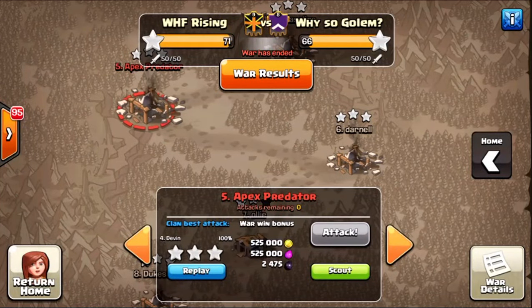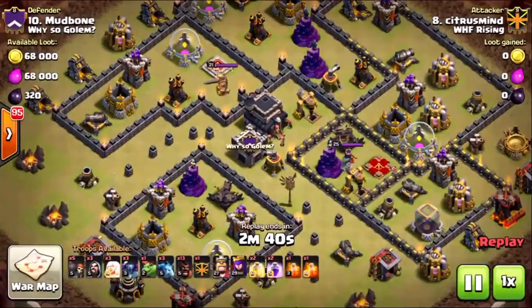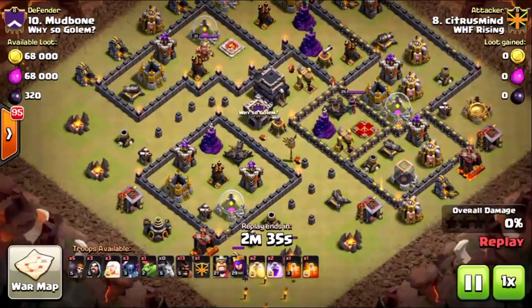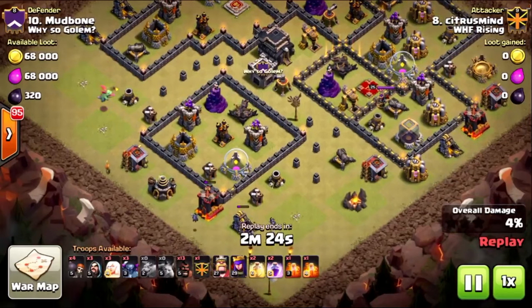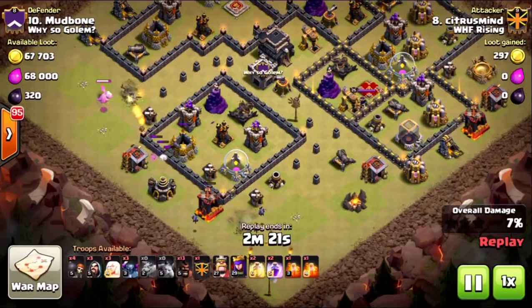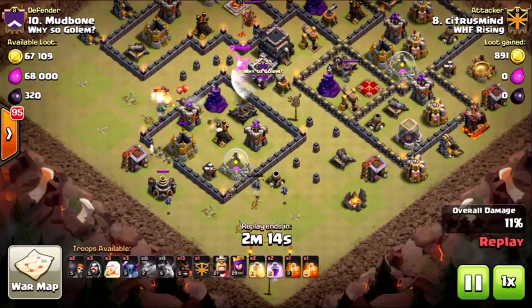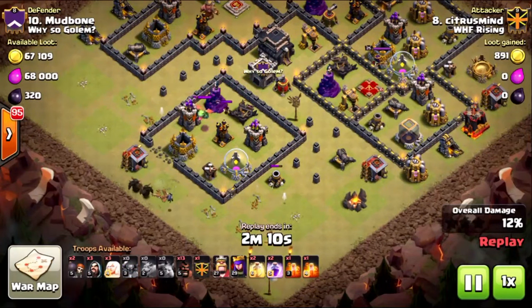Now let's check out number 10 and watch the HPHB — healers, Pekkas, hogs, and bowlers. It's a very similar strategy but I like this a little more than HGHB because the Pekkas are so much more beefy, they do a lot more damage, and they don't go to spring traps, which is a big deal. We've got great funneling on the top-left and bottom-right with minions and a baby dragon. He sends his kill squad — three Pekkas, king, and queen — with bowlers into that seven o'clock compartment.